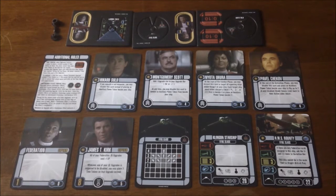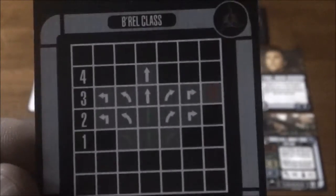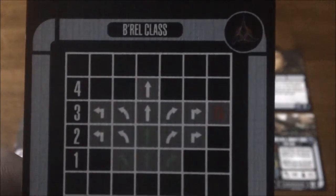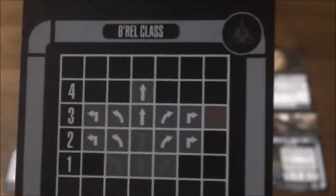We're back, this time taking a look at the month three OP prize ship for the classic movie storyline — the HMS Bounty. It's the Federation's confiscated Klingon Bird of Prey. We have our maneuver card, it's a standard B'rel, even Klingon faction up here, and the generic version of the ship is Klingon as well. Standard movement, and I do love that three come-about on there — it is red, as most come-abouts are.